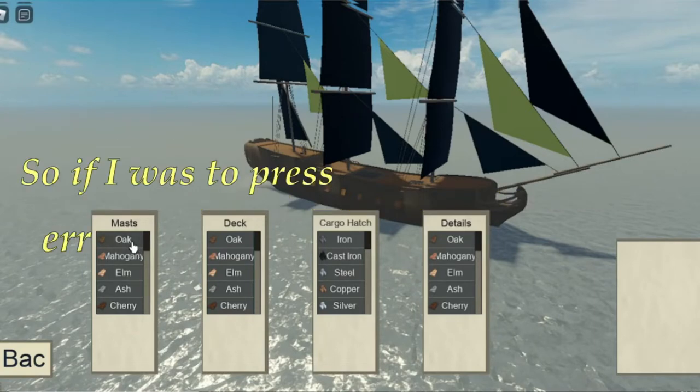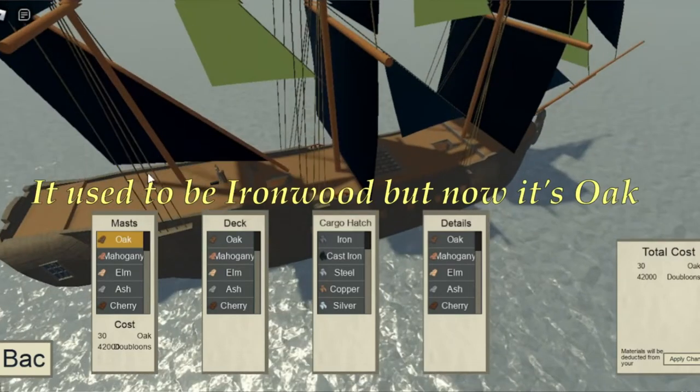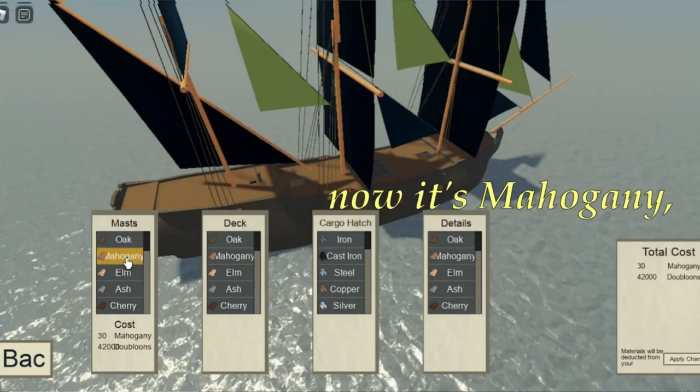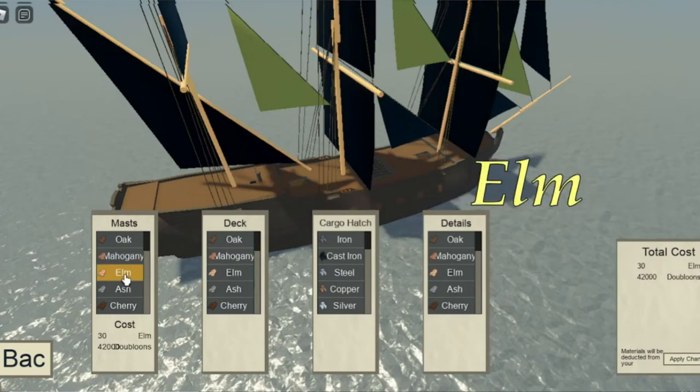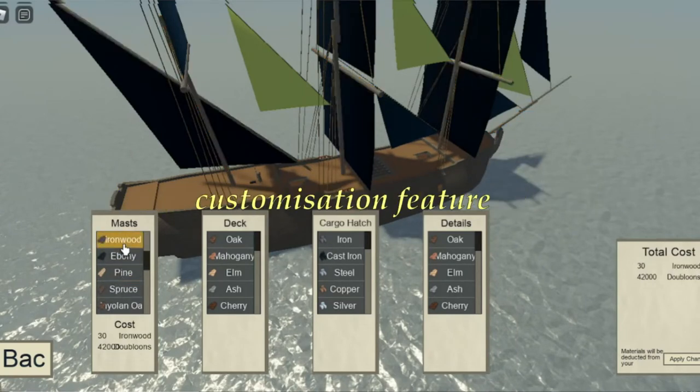So if I press to change the masts, the colour of the masts will change. It used to be ironwood, but now it's oak. Now it's mahogany, elm, ash. Yeah, I really do like this whole customisation feature.